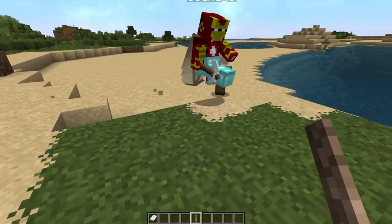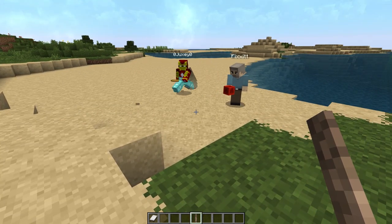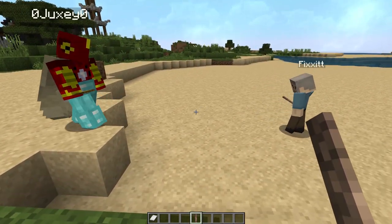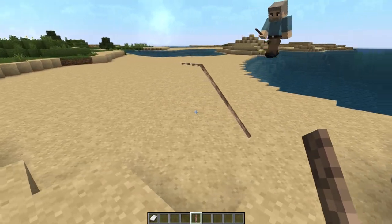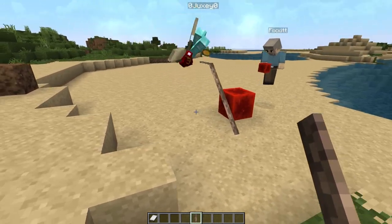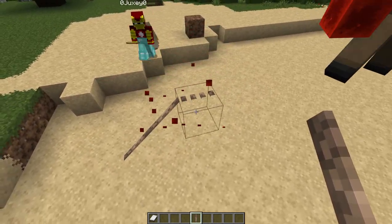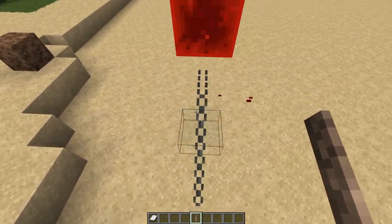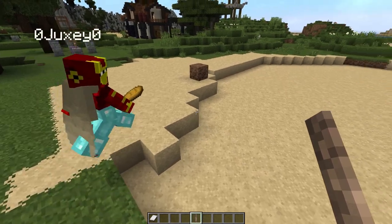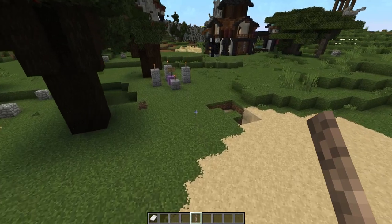I'm also going to use chain for like a crane in this port. I want to try something here — I've been waiting to try this. With barrier blocks... oh, it's working! It's like tents or something like that. I saw that on an Artograph tour and was wondering how to do this. You have to be creative with the barrier blocks.